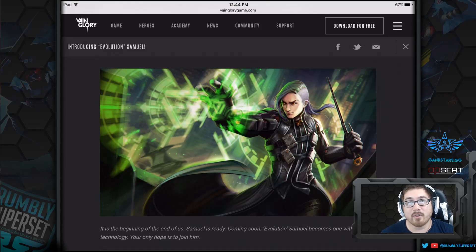Hey guys, Rumbie here back again — this time we're doing another news update video. Today we are looking at the Evolution Samuel skin coming to the store near you very soon. In the splash art we have Samuel with a Xenotech haircut — literally the Xenotech haircut, even with the coloring — and then a black trench coat, and he's shooting out some green neon magic infused with a technology theme.